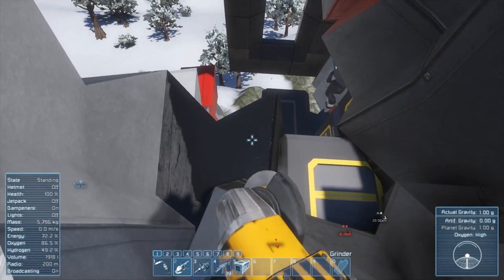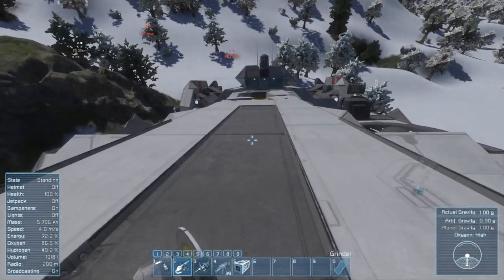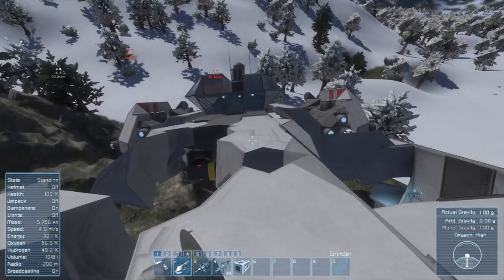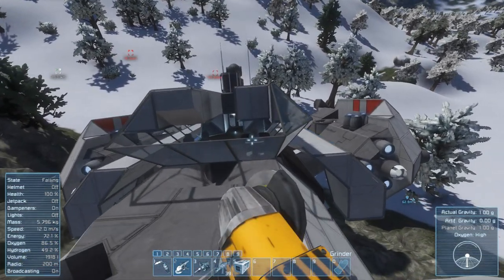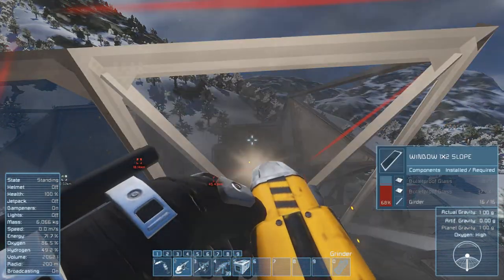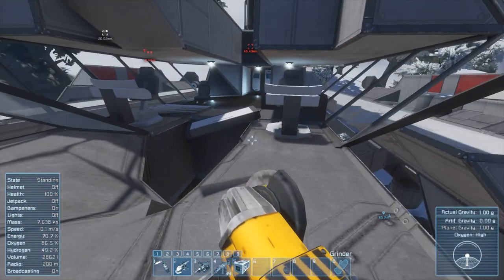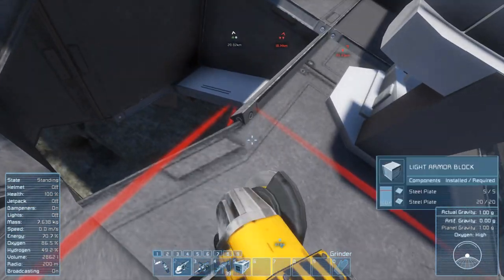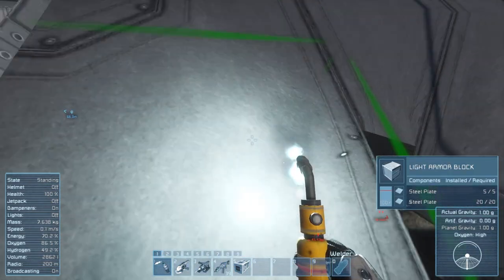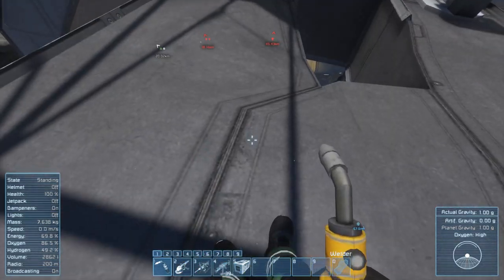Maybe I can build some stairs up to this top bit and stop wasting jetpack fuel. I've got distracted — this is the problem I find with this game. It is so easy. Don't smack your face into the glass. Maximum number of bots has been reached — I guess that means the enemies and whatnot. There's a door that's just gone. Maybe I should sturdy up my footings here a little bit rather than slide off these bits.